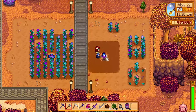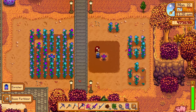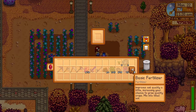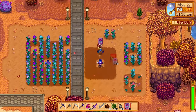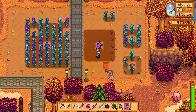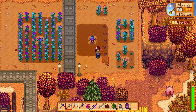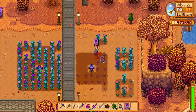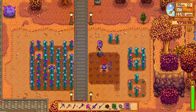The other upgrade is also pretty cool but not nearly as good as the pressure nozzle. It is called the enricher. When you place it on the sprinkler it will allow you to put fertilizer into it, and whenever you plant a new crop within the range of the sprinkler it will automatically fertilize it for you. It can save you some time, but I will probably only use the pressure nozzle — I just don't use fertilizer that often.